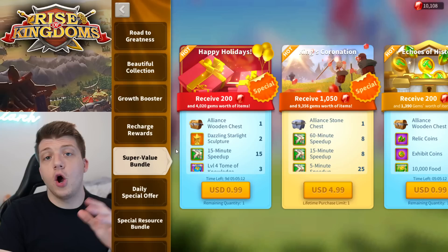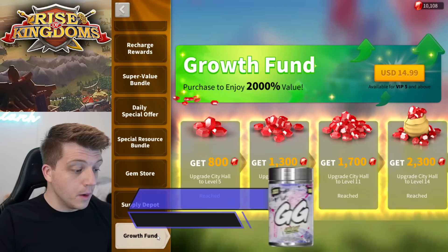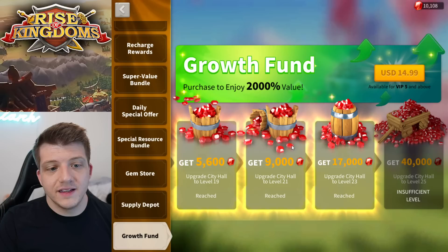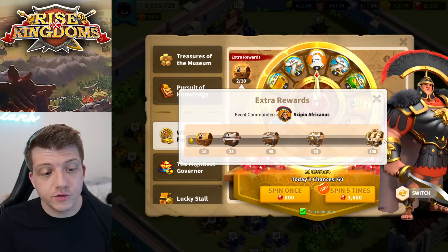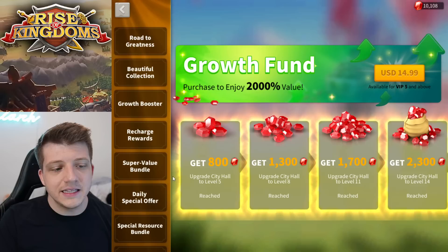With all of that said, where should you actually spend? What bundles should you actually buy? The first thing I'd recommend — and it's not a super value bundle — is the Growth Fund, which is probably the best value for the amount of money you're spending. You get an insane amount of gems, and hitting City Hall level 25 is something a long-term player is guaranteed to do eventually. The last reward is 40,000 gems, and getting all gems from the Growth Fund at once is basically enough to spin the Wheel of Fortune to 100, which is really good value.